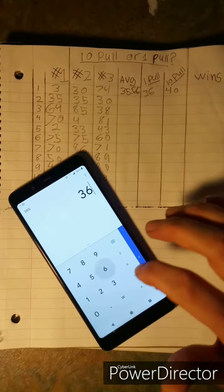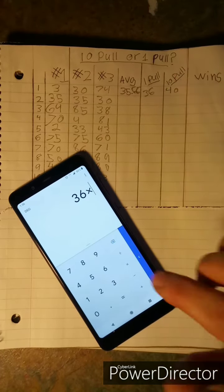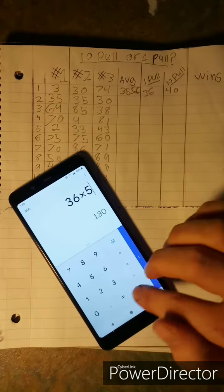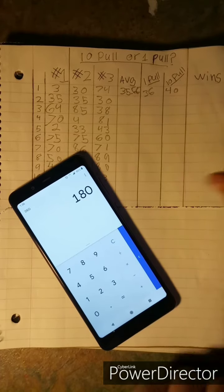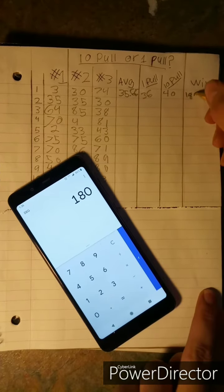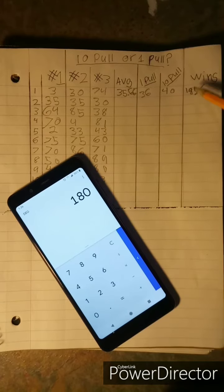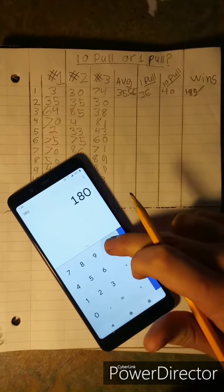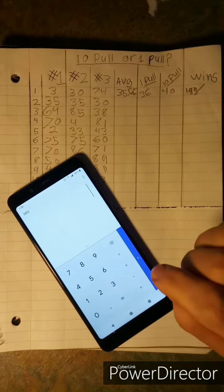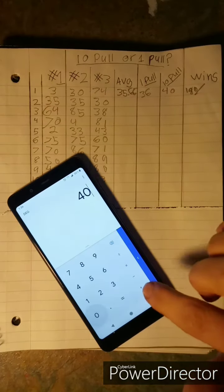The single-pull person did 36 pulls at five rubies each, equaling 180 rubies. The ten-pull person got the character on the 40th pull, so that's four rounds of ten pulls at 45 rubies each — also equaling 180 rubies.